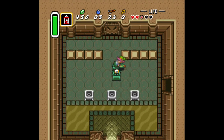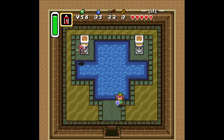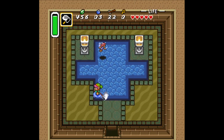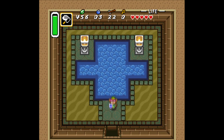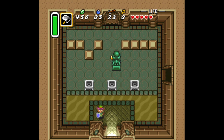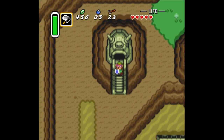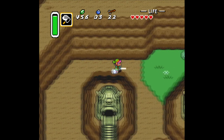We got to move this out of the way, and then there are some fairies in here. I think I could use a fairy, to be honest. Keep it in the bottle. So then we just got to go this way. Since we got the power glove now, it's going to open up the next part of the dungeon.